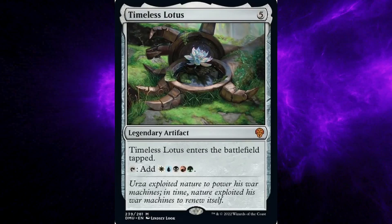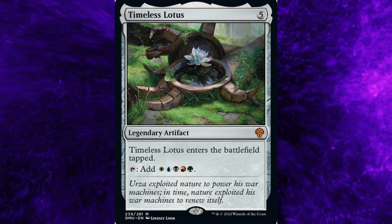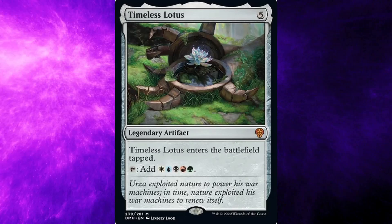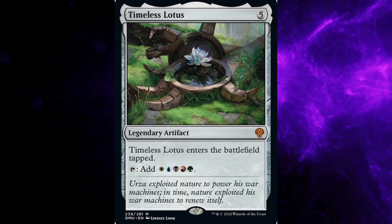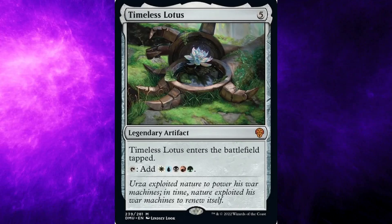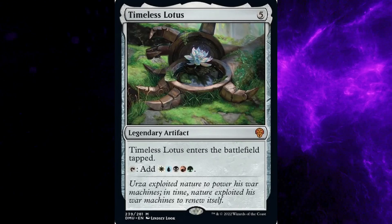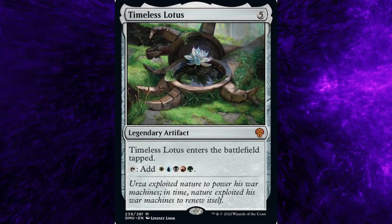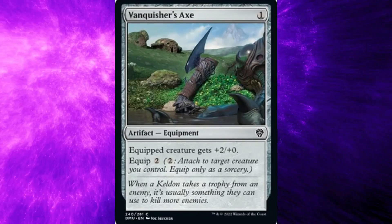Dominaria United set, card number 239: Timeless Lotus. Costs five general mana. Type: Legendary Artifact. Rarity: Mythic. Ability: Timeless Lotus enters the battlefield tapped. Tap: Add Plains, Island, Swamp, Mountain, and Forest mana. Flavor text: Merza exploited nature to power his war machines. In time, nature exploited his war machines to renew itself.